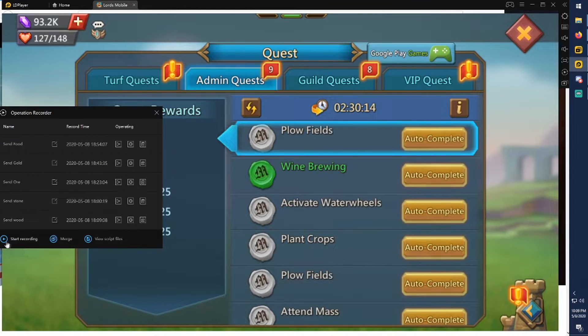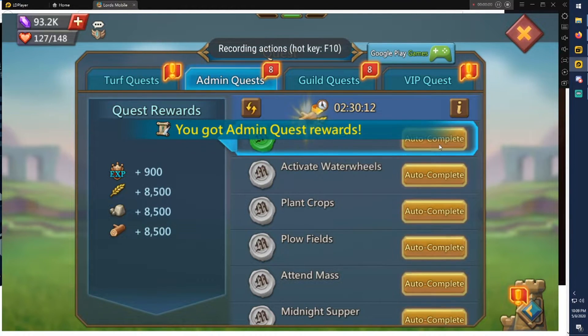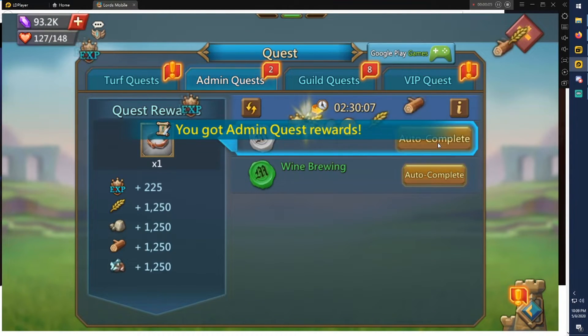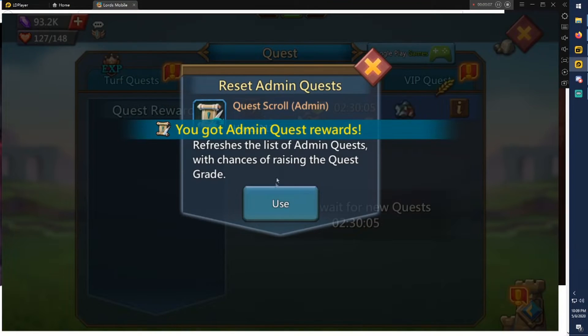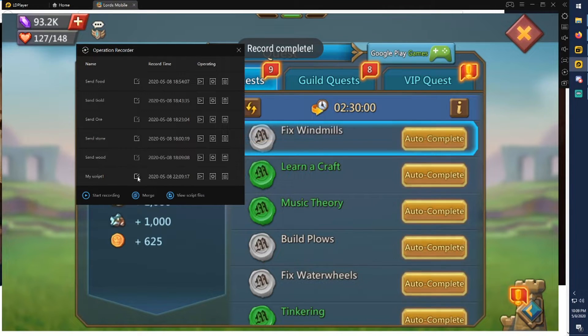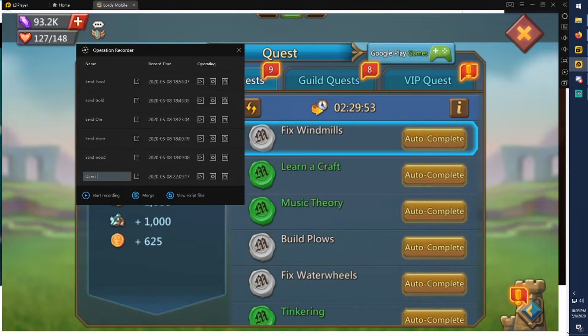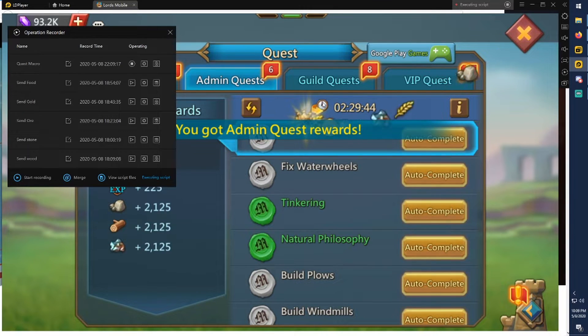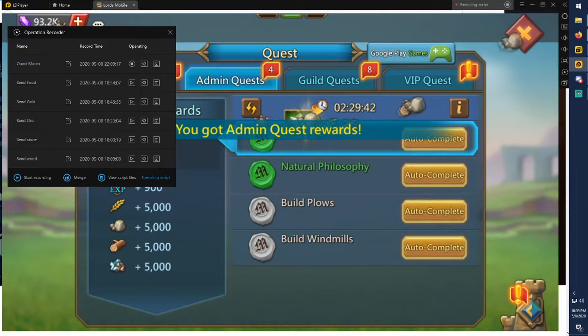What you're going to do is start recording, press autocomplete, and make sure you take your time on each click — clicking too fast will give you an error. Then to reset the process you just click 'use' and stop. I'll rename this one 'Quest Macro.' So let's press play on Quest Macro — it's going to autocomplete and collect all the quests at the same speed you recorded them.